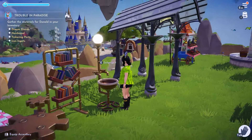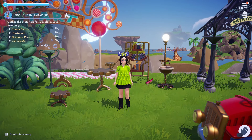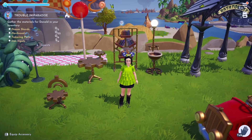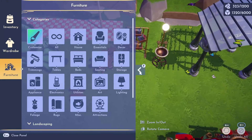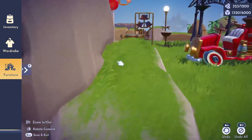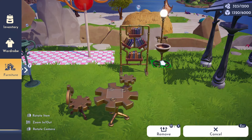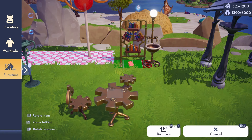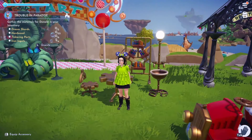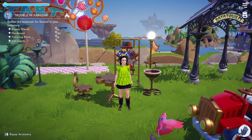We also have this bookcase set which I absolutely love — I think it's so cute. Then there's this sink set with a little light on it, which is quite cool. You can put something on the table here, though you can't tuck the chair underneath it fully so it sticks out a little bit. I love the sink piece and the bookcase, though I don't see myself using the sink much unless I somehow build another bathroom.